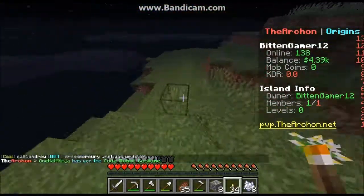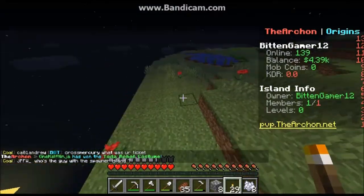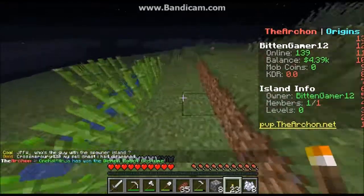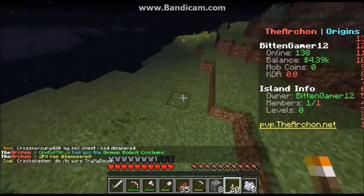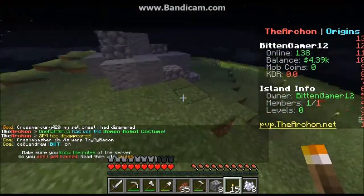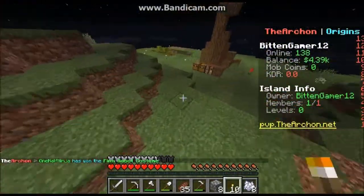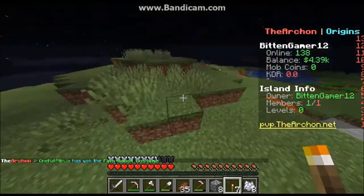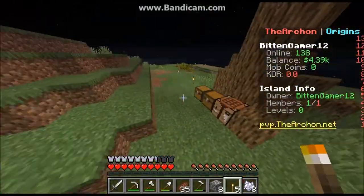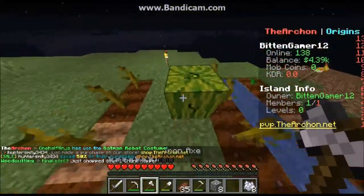I'm just gonna place some torches around the island so no monsters will generate from the darkness, because I don't really feel like fighting right now. I mean I definitely could but I don't want to deal with it. That's the bad thing about large islands — you have to use a bunch of torches to not spawn monsters. I haven't had to fight any yet but I don't really want to come across any either. The pumpkin farm's going nice.